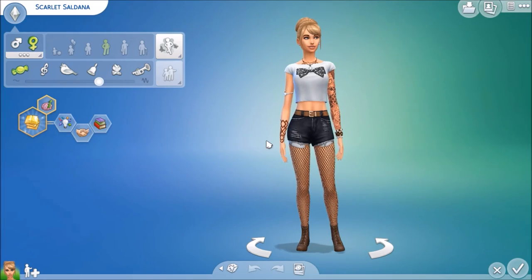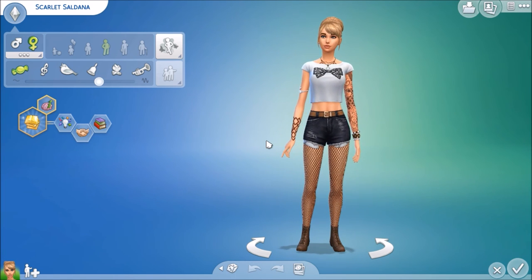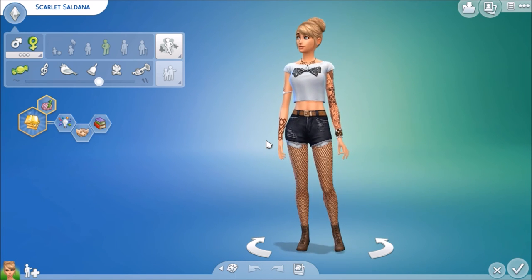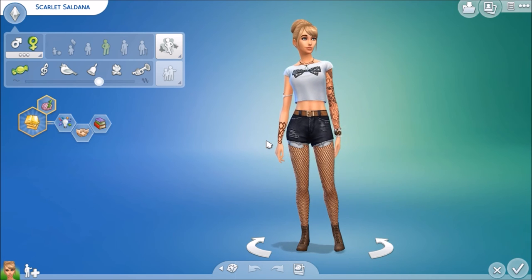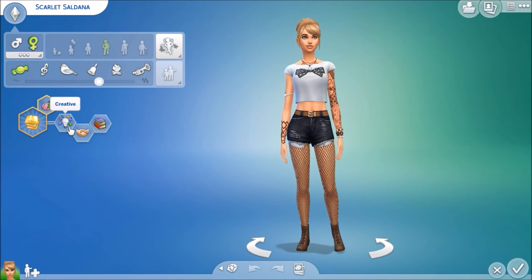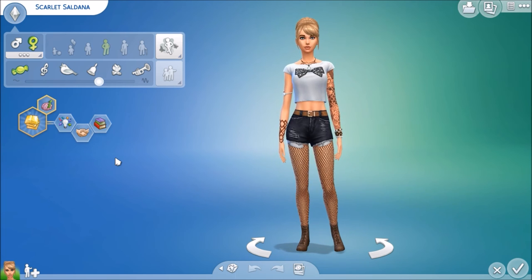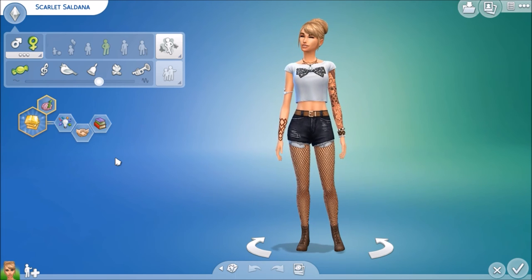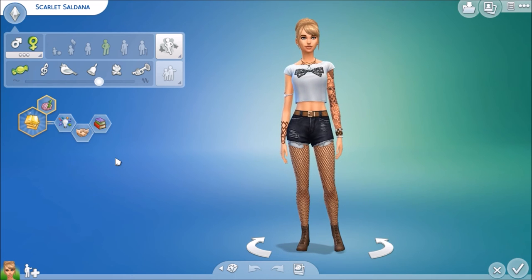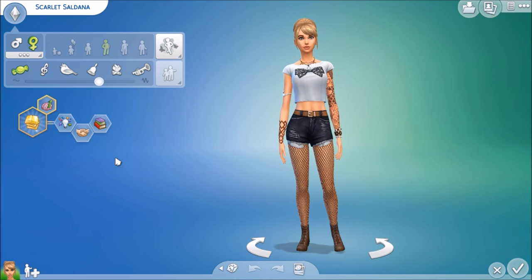Let's meet the sim that will be moving into this house. For this house, I decided I only wanted one sim — as I was furnishing the house, I had a really clear idea of who I wanted living in here, and a family just wasn't it. So this is Scarlet Saldana. She has the Renaissance Sims aspiration. She's creative, outgoing, and a bookworm. She's sort of going to be a jack-of-all-trades — she's going to play a musical instrument, paint, learn to program, learn to repair things, and work up her logic skill. She sort of wants to focus all her attention on all of her skills.